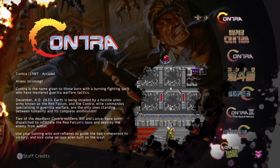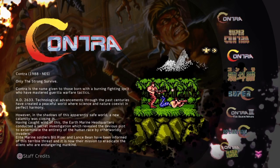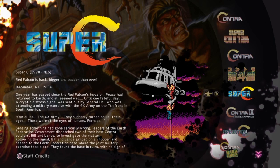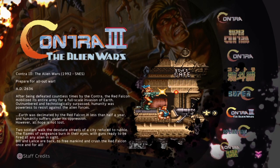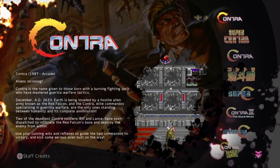This is a Contra game out on all the main platforms at the moment, reduced down to just three quid. There's a Contra selection, so you've got Contra which came out in 1987 in the arcade, then Super Contra which was also in the arcade, then the NES versions. This one here is Super C, which is effectively a rebranded version of Pro Protector 2: Return of the Evil Forces. They've also got some ones that came through on the SNES and the Genesis as well.